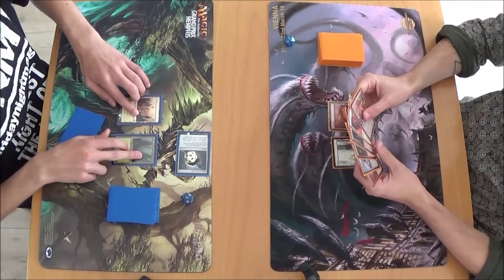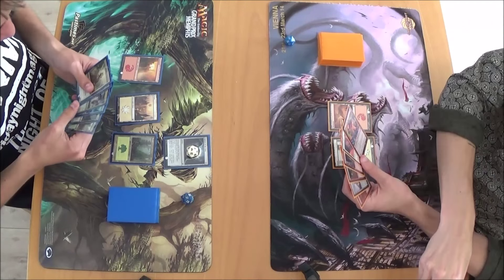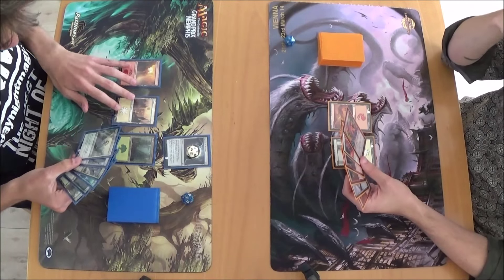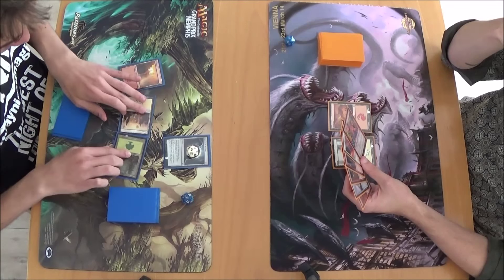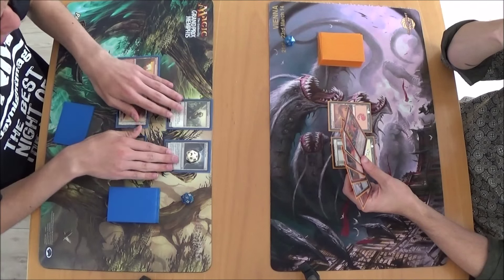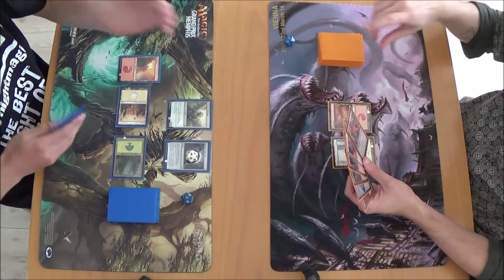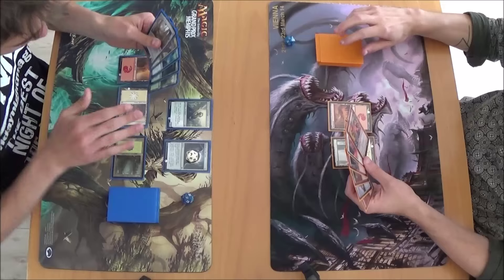Oh, it's gonna be one of these games again. Third color snap. So that's the end — Guild Lange poops tokens and boosts this stuff. Go.